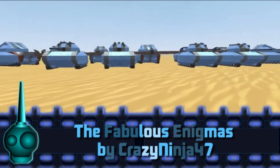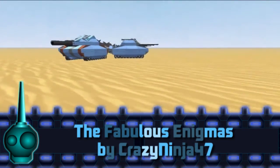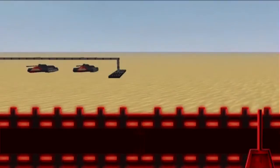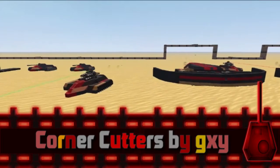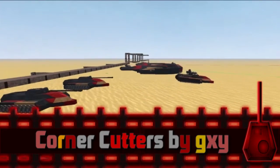In the blue square we have the Fabulous Enigmas submitted by CrazyNinja47. This team consists of 6 wolverine bees and 3 aardvarks. And in the red square we have the Corner Cutters submitted by GXY. This team consists of 4 flashlight tanks, 3 havoc missile tanks, and 2 slug tank destroyers.